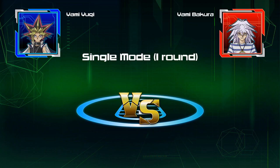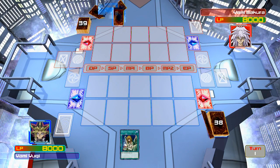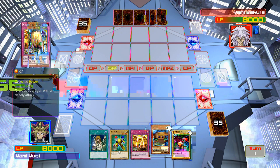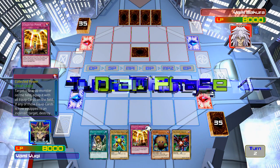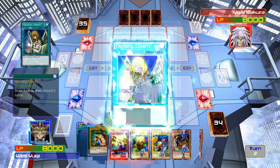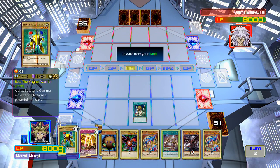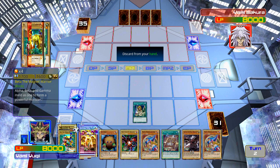Now that introductions are over, why don't we begin this duel. He's gonna try to play Final Destiny — I actually like that deck, it's kind of fun to play with Dark Necrofear. I really like Dark Necrofear as a card. Below average hand, but it got a little better. I'm gonna activate Graceful Charity and see what I can draw — well, I drew Slifer.